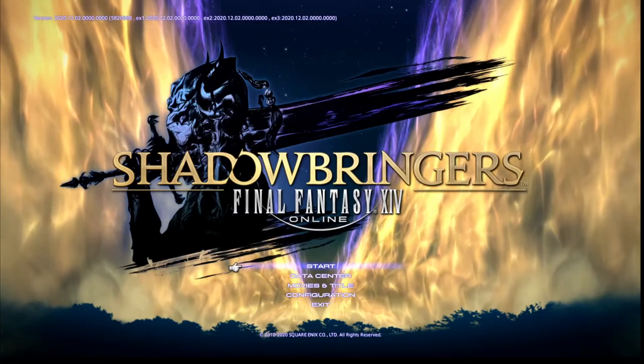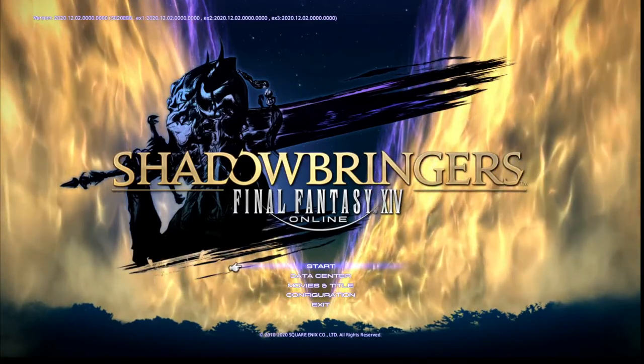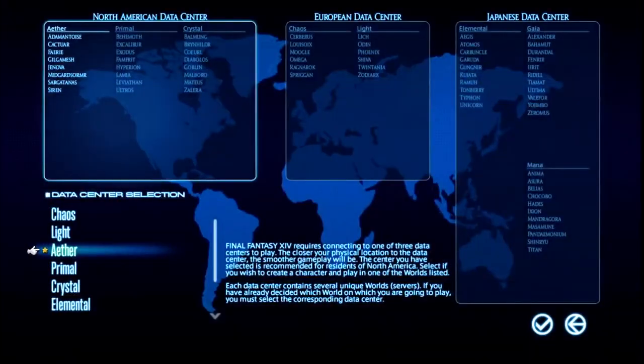When you're on this menu, the first thing I'll suggest is you choose your data center. Head down to the data center option - second option down - and you'll get to that menu. There are three different data centers or data hubs in the world: North American, European, and Japanese. Generally, if you're in England you'd pick the European one because that has the lowest ping and less chance of lag.